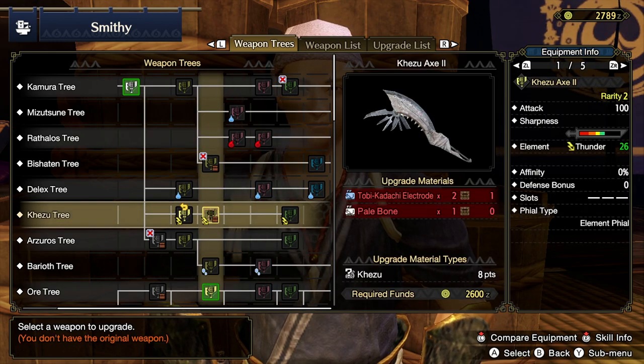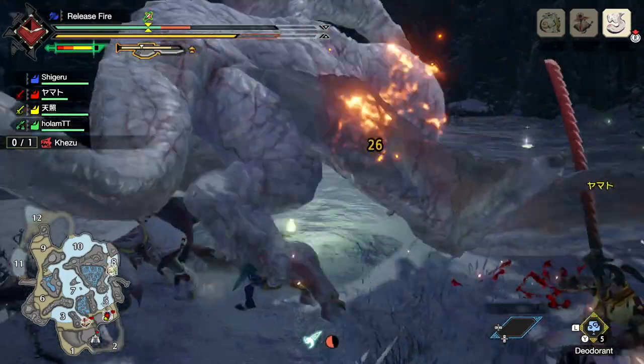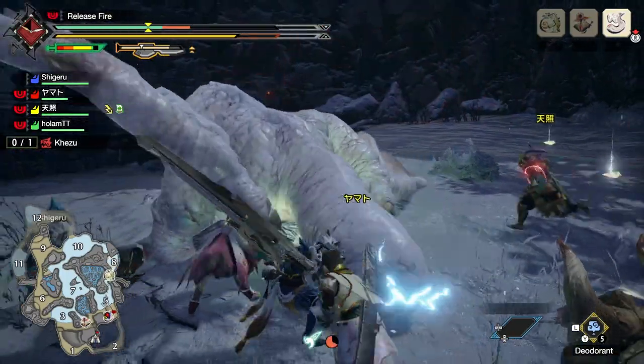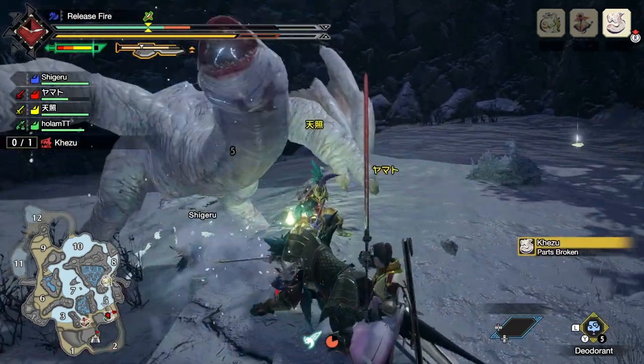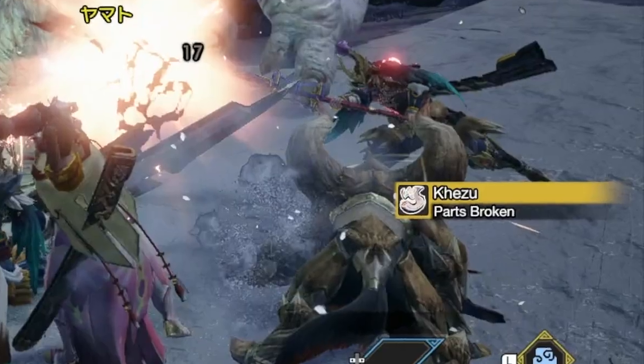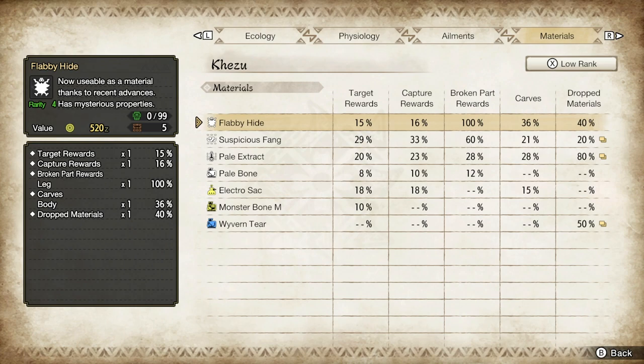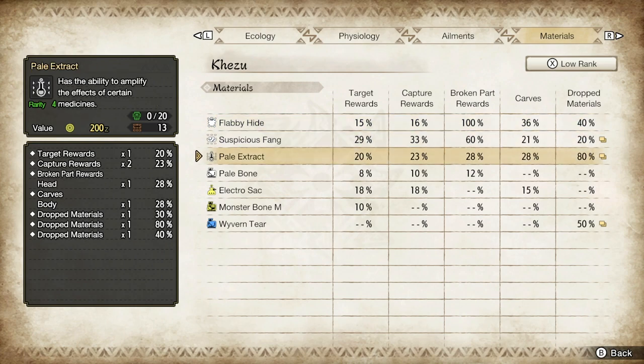You can obviously see the Kezu tree includes Pale Bone, and that's a pretty good clue that it's Kezu that you need to fight. However, you might have fought it a number of times and not picked up any Pale Bone and have no clue how to do it. The good news is I can talk you through that — essentially what you want to do is break parts. You break more parts, you've got a higher chance of picking it up as a broken parts reward.